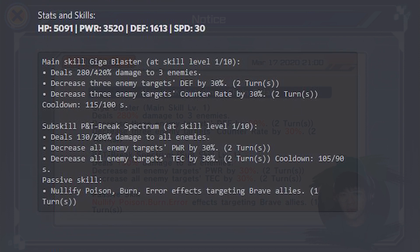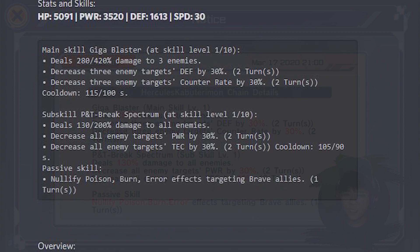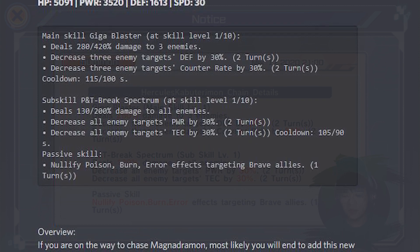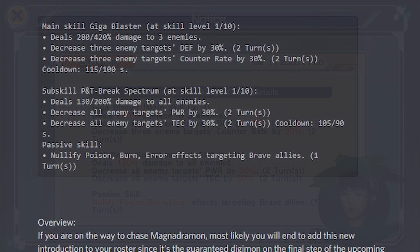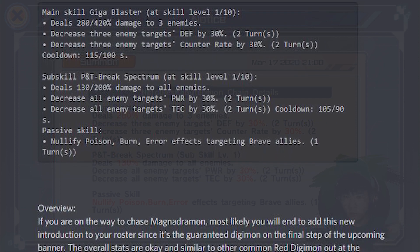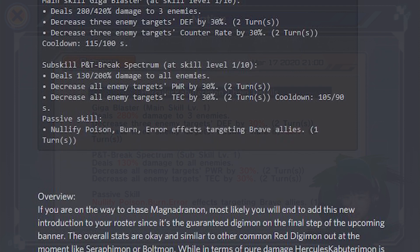His stats are 5,091 HP, power at 3,520, defense 1,613, and speed 30. He's really, really fast for a beetle. The main skill, Giga Blaster, at skill level 1 to skill level 10 deals 280% to 420% damage to 3 enemies. It decreases 3 enemy targets' defense by 30% for 2 turns, and also decreases the same 3 enemy targets' counter rate by 30% for 2 turns.